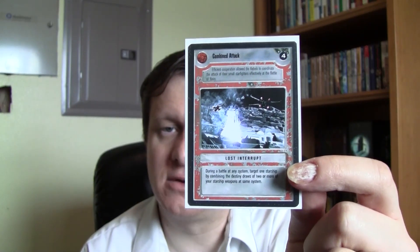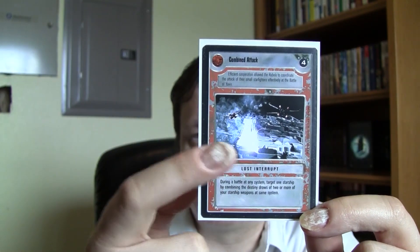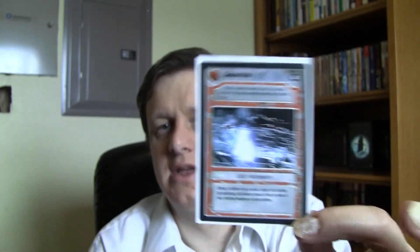Interrupts are the other powerful card type, just like interrupts were in Star Trek. Interrupt cards show the type, game text, picture, and destiny number. There are two types: lost interrupts, which are discarded after use, and used interrupts, which go back into the used force pile and re-enter circulation in your draw deck.